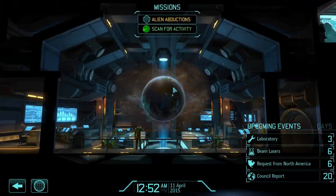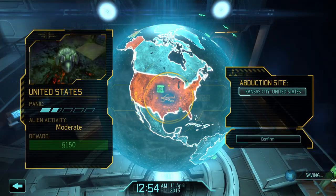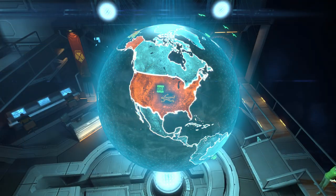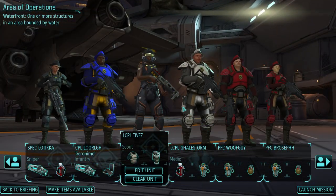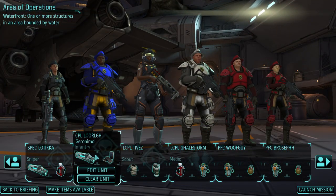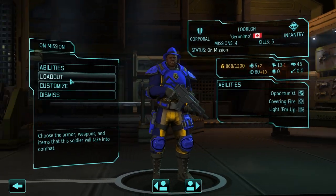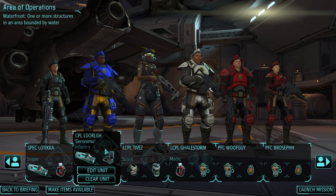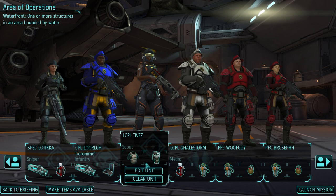Hey guys, welcome back to XCOM. Last episode I kind of combined missions because they were really short. We have moderate alien activity here. My strategy for this one is I'm not bringing all the pros along — I brought one pro, the infantry, and I think the infantry is definitely going to carry us through. He's got a scope too. He's gonna be a powerhouse. We're gonna be very safe, and the scout didn't get much action last time, so we're gonna bring the scout along as well.